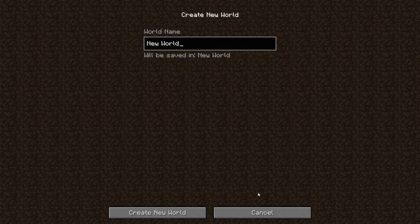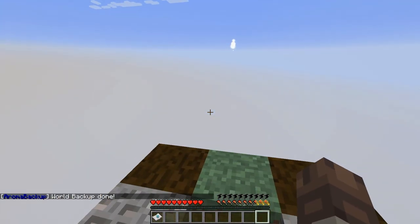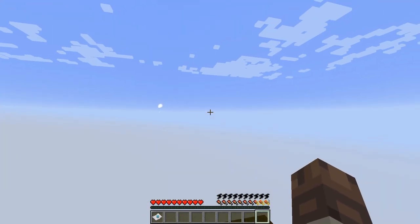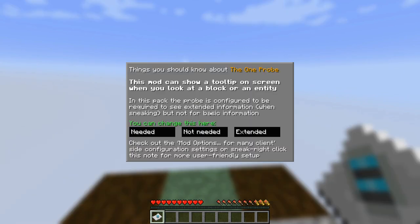Let me just create a new world here. It's interesting that there's no options for anything here, which kind of sucks because I like to have cheats on just in case something goes wrong, but oh well. Okay, here we are in the world and this is it - this is all we get. So we start off with a one probe read-me in it.